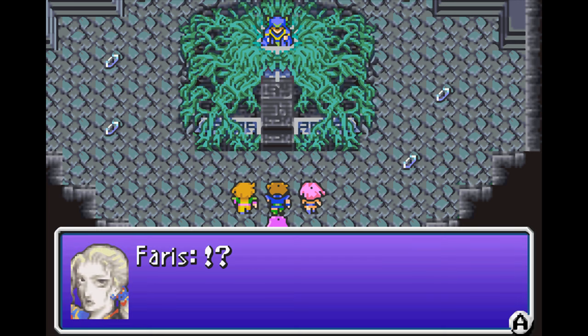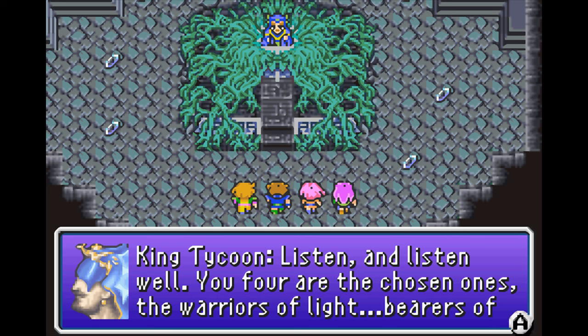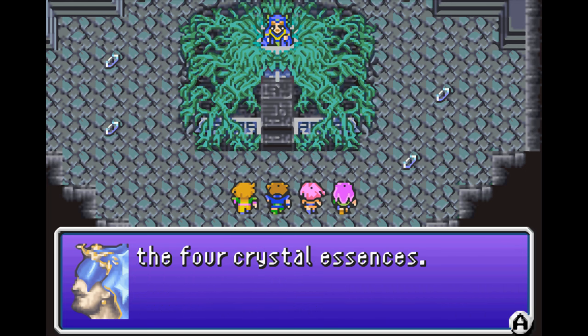Lena calls out — Father. He's dead — that's a ghost. He speaks: 'Listen and listen well. You four are the chosen ones, the Warriors of Light, bearers of the four crystal essences.' I promise we'll never do this again in another Final Fantasy.